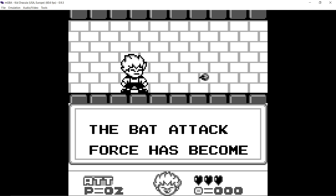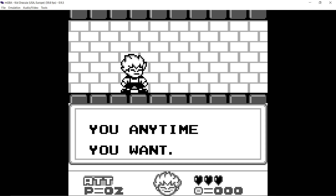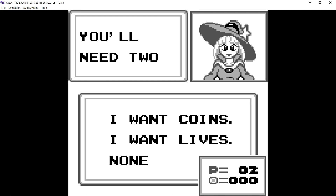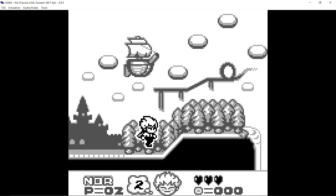The bat attack force has become your ally — they will help you anytime you want. Hello, Kid Dracula. If you're in trouble, this can help you. You'll need two points to try for more points; you'll need at least 10 points to try for another Kid Dracula. What is your wish? Since I — you don't have enough points. Yeah, we don't have the points.